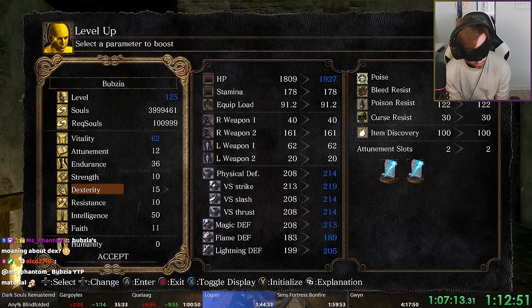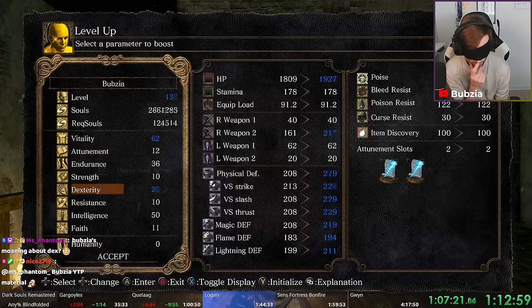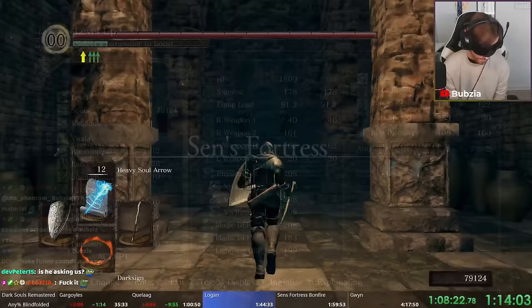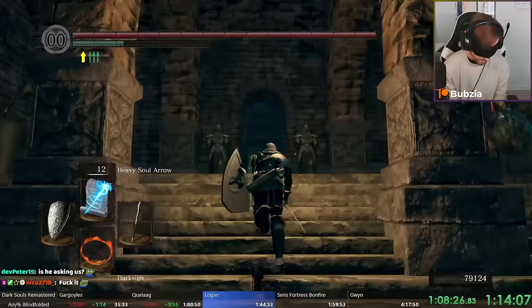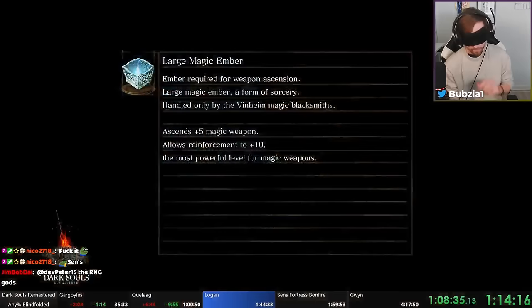Why Dexterity on a magic build? We need it for two reasons: first, Dexterity from 30 to 45 increases your casting speed for magic — which many people don't know. The other part is it makes our Longbow stronger, and we're actually going to kill one enemy in Sen's Fortress with the bow because we can't otherwise.